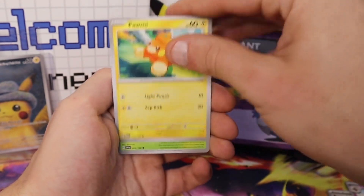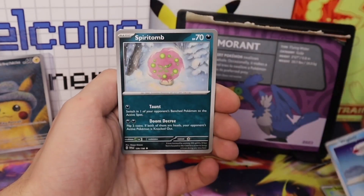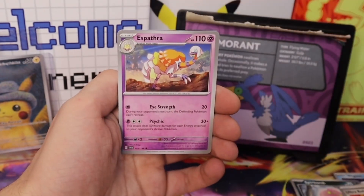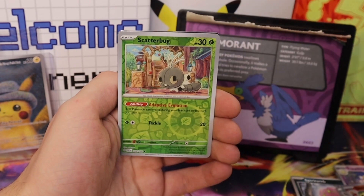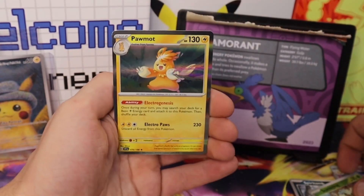Oh, we got the normal Flittle, Palmy, Smoliv, Wiglett, Spiritomb, Ultra Ball, Espathra — ooh, Skeledurge in reverse — Scatterbug, and Palmon holographic for the rare. Let's go trainers!